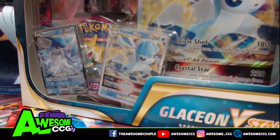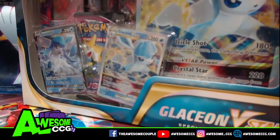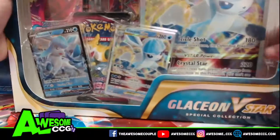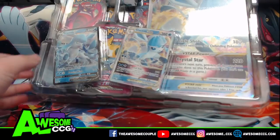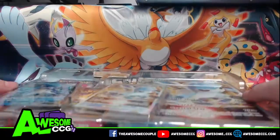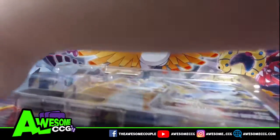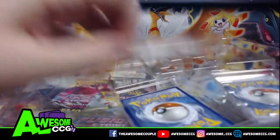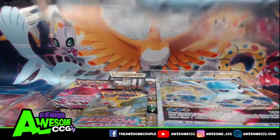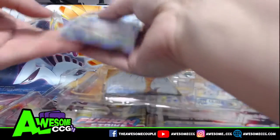Pull it out of the plastic — I need to open the box first. I'm going to get the new Glaceon cards out of the plastic. Pop them out and take a nice look at them before we put them away. Put it in a sleeve.